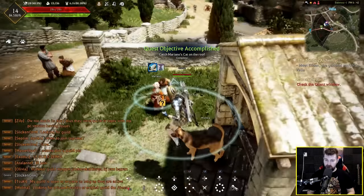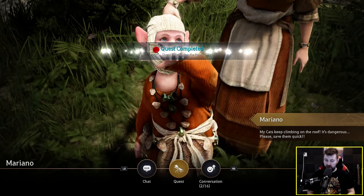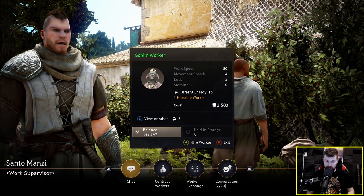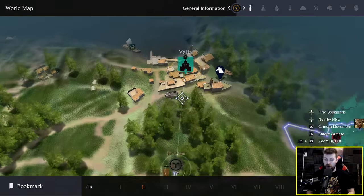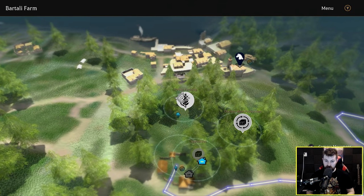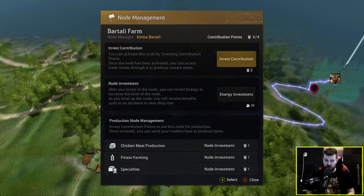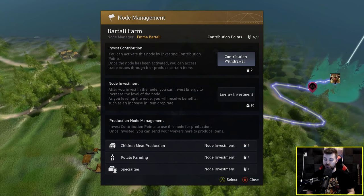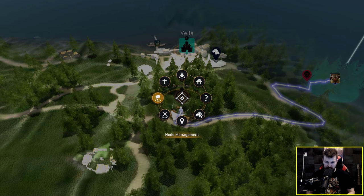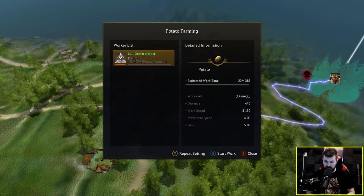Questing can actually be a decent form of money making early on. I hired a worker earlier who lives in Velia, and I want to put him to work on Barteli Farm. This farm produces potatoes which I need to produce beer, which will keep my workers working. So I go to node management, invest contribution — it costs two contribution points out of the eight I've got — then click potato farming at the bottom, manage work, click on the worker, start work, and he's starting his potato farming.